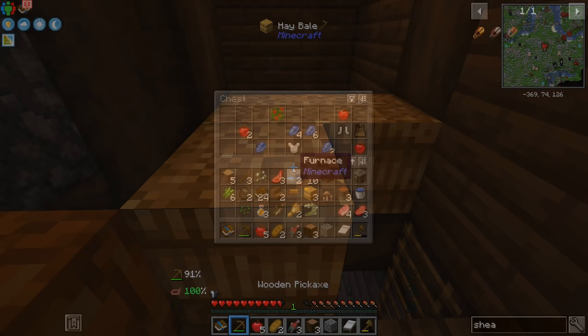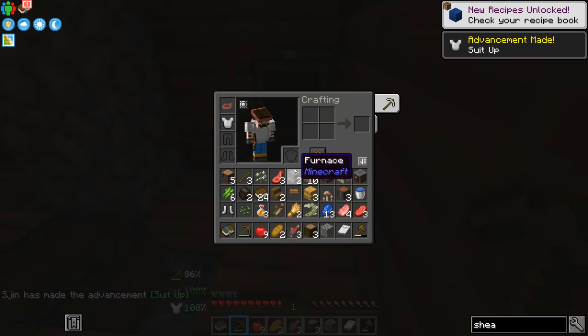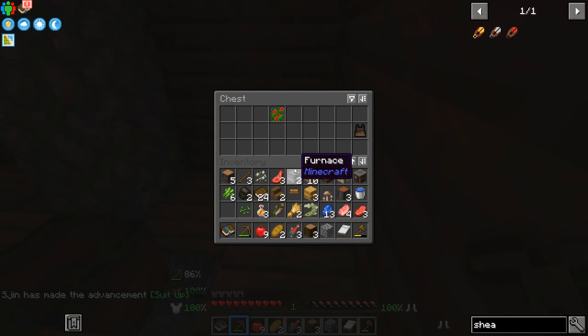Check this out — lapis! Oh my god, an iron chestplate — yes please! Some apples, always good. Iron boots — oh my god, we're already kitted out to the nines. Look at this!